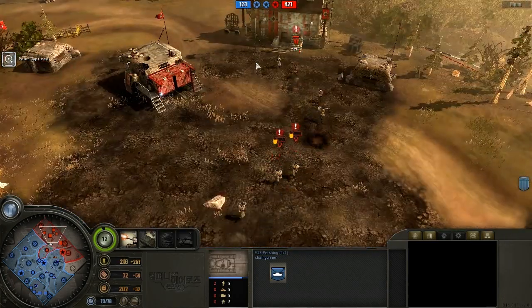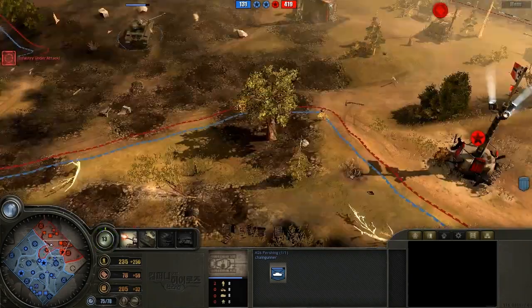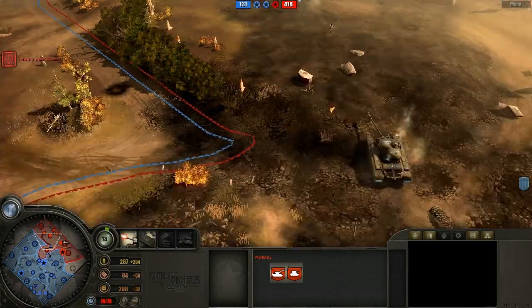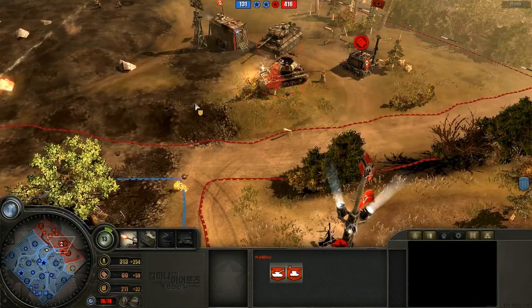Especially as he was going around and harassing the rest of the map while his main force was attacking, and that's really crucial in a game — it just sort of throws you off. We do have the second Tiger and the Austin on the field, but it's not going to be enough versus all this American armor.